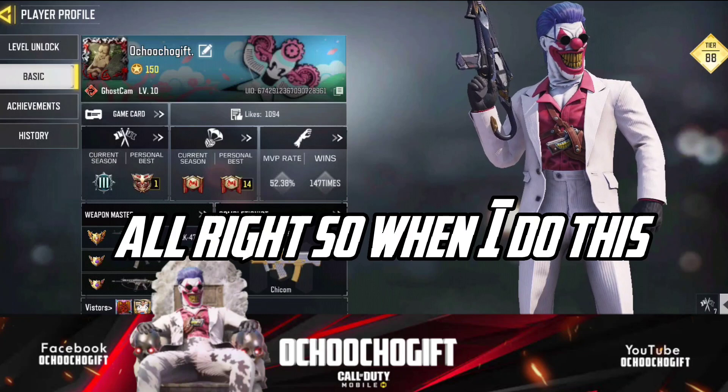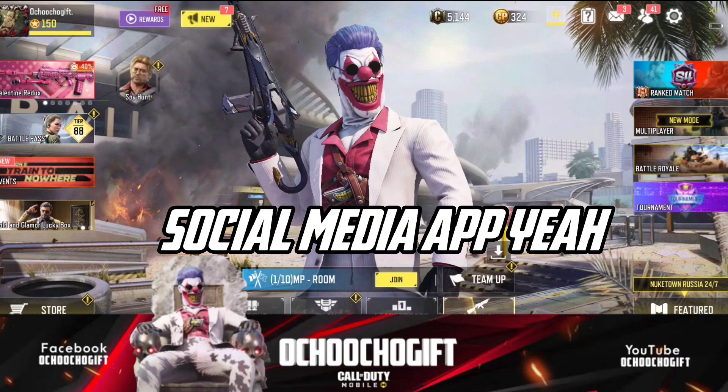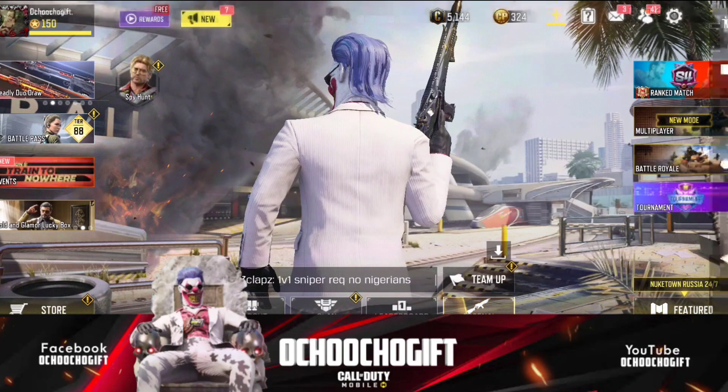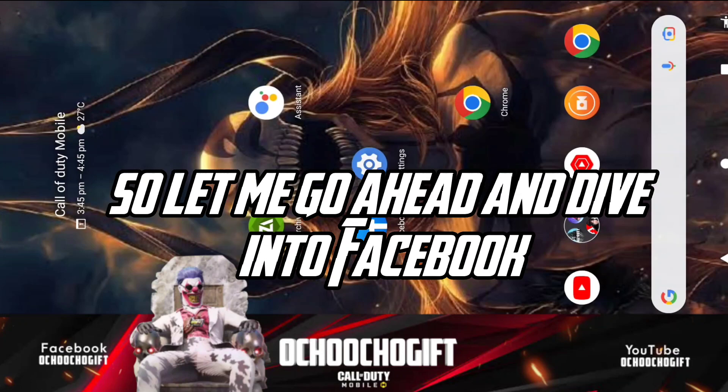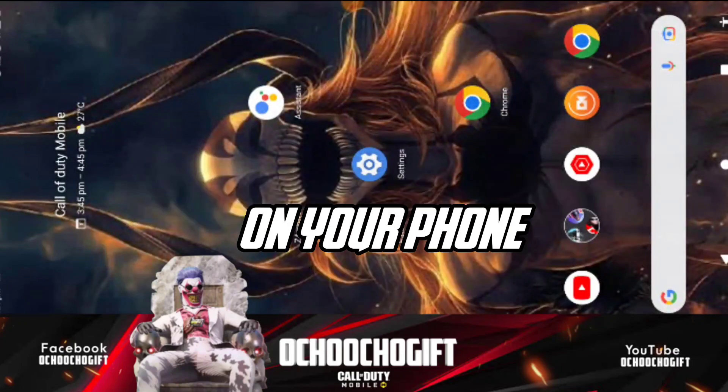First of all, go ahead and download the Facebook social media app and put it on your phone. Let me go ahead and open the Facebook app right now.